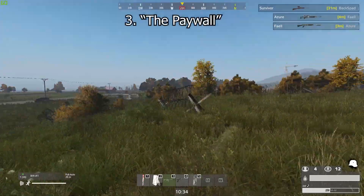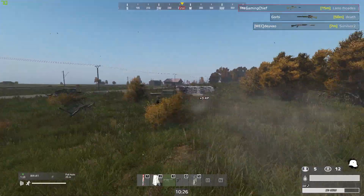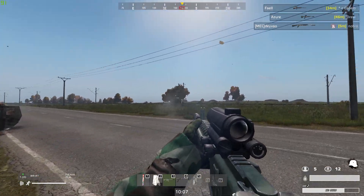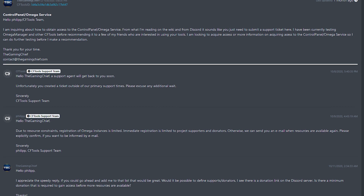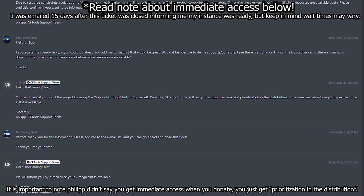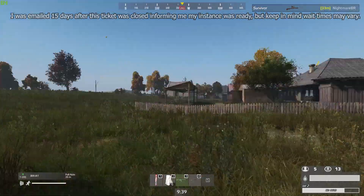The final con is the paywall. CFTools has a service called Control Panel, which allows one free instance with two ban lists, 72 idle time hours, 31 days of logs, email and Discord alerts, and many other features. The real problem is that at the time of recording, the free instance is at capacity. The only way to access Control Panel is to get on a waitlist by contacting support and waiting for availability — or you can donate 10 euros for immediate access. While I have no issue with people getting paid for their work, it's disappointing that the free tier is at maximum capacity.